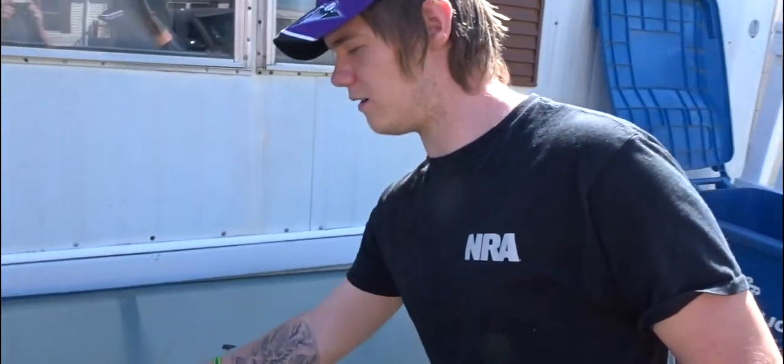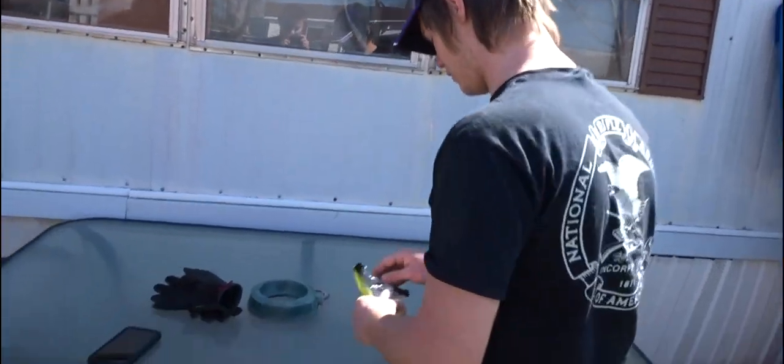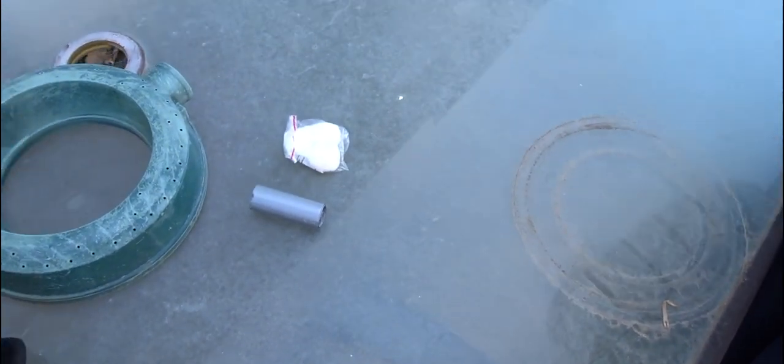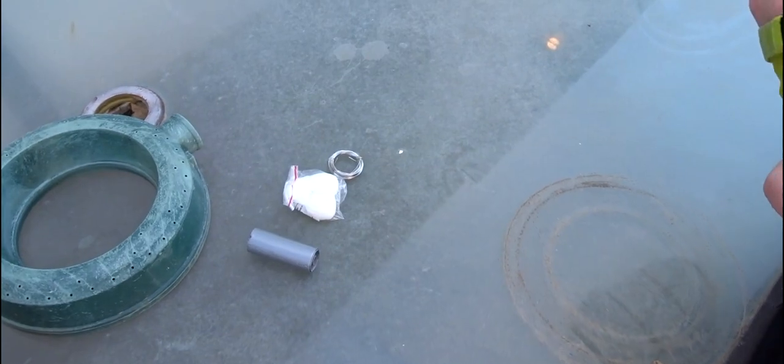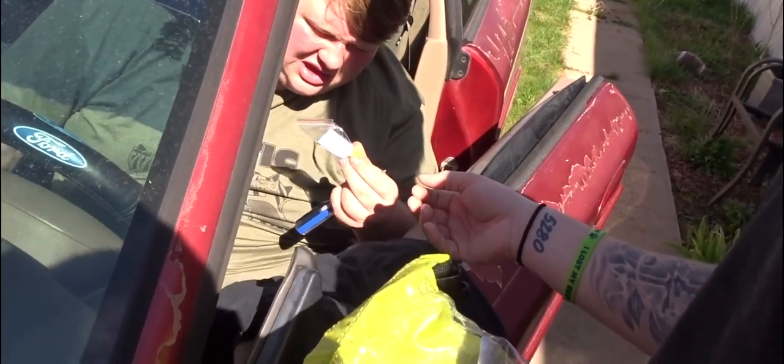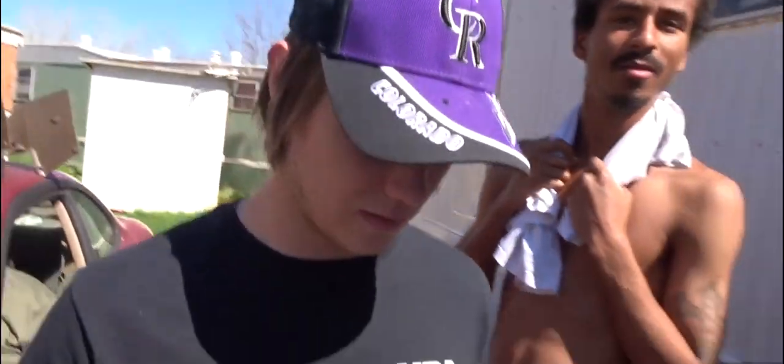I found the survival kit I bought forever ago and never opened it, so I guess we might as well see what's in here. We got some duct tape, some cotton - I guess for bleeding - wire, and a rape whistle. There's also a flint in here.